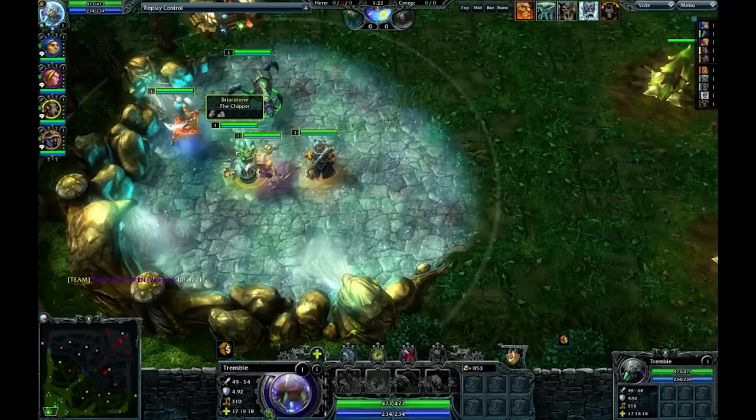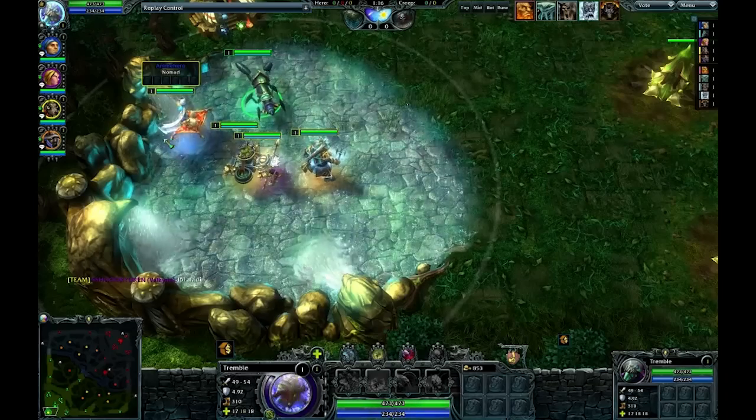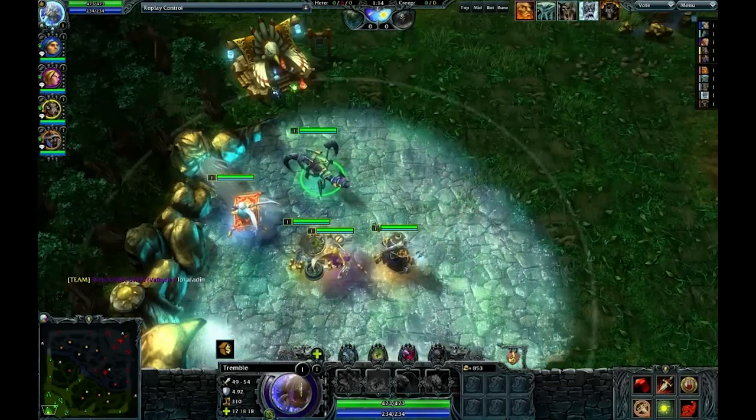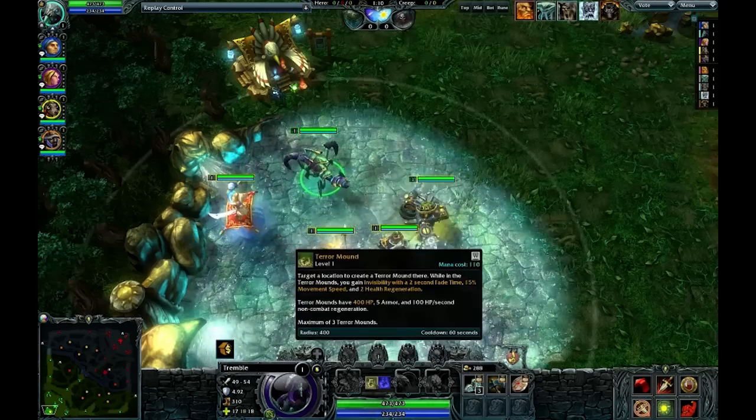So Briarstone, who's new, will be playing as the Chipper. We've also got a Witch Slayer, a Valkyrie, and Anime Hero is going to be playing as Nomad. So I'm going to be grabbing mid. Looks like I've picked up my Terror Mound as my first ability.